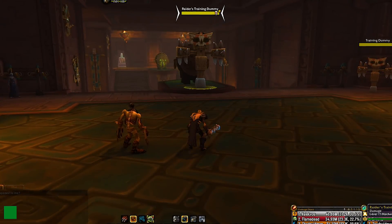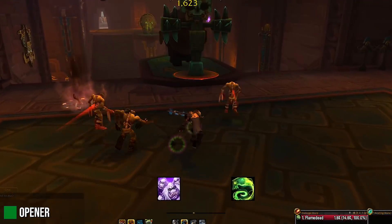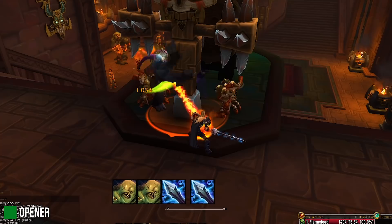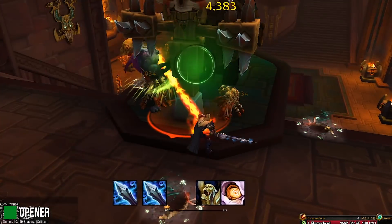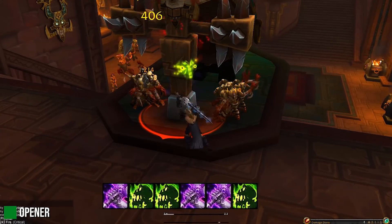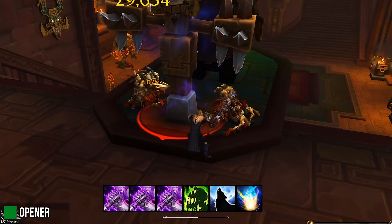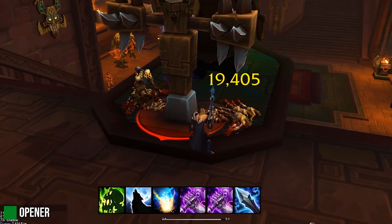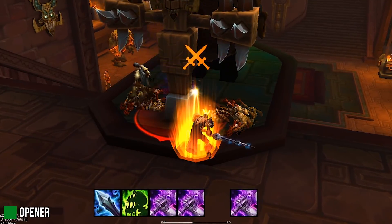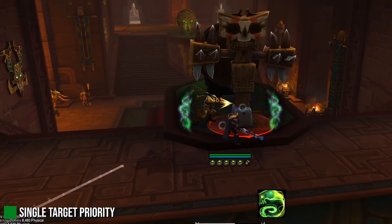When opening on a boss, start with the Azshara trinket if you have it, then Army of the Dead two seconds before the pull, prepot, and it's go time. Outbreak first, Dark Transformation next, Festering Strike once or twice if you don't have Bloodlust, then use Apocalypse followed by Unholy Frenzy. There are bits and bobs you can change on the opener depending on whether you have the trinket or not and whether Bloodlust is popped. With a normal Bloodlust opener and no trinkets, one Festering Strike is ideal because four wounds will come naturally from the attack speed.